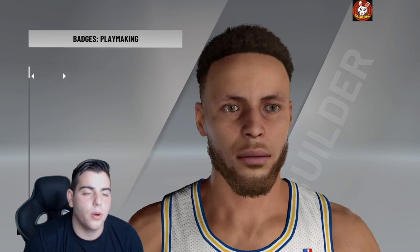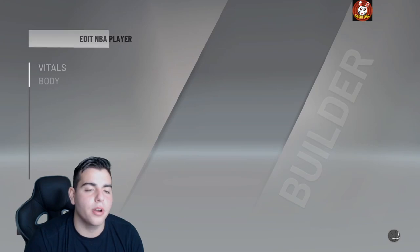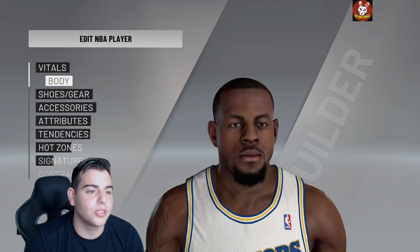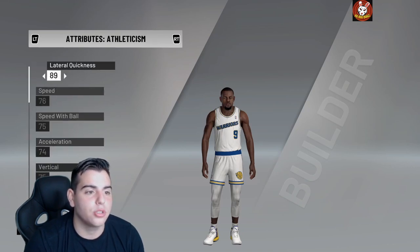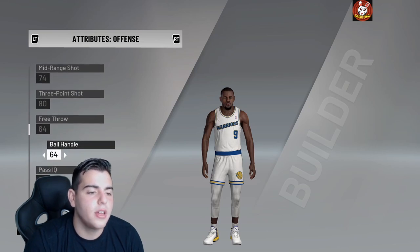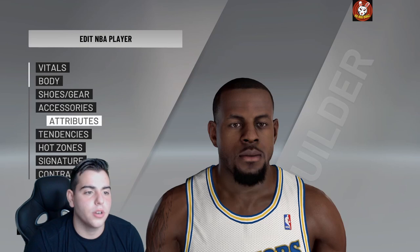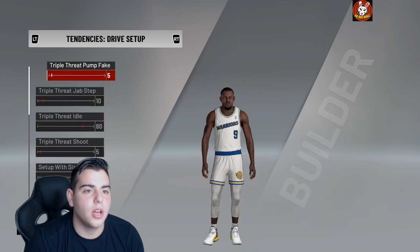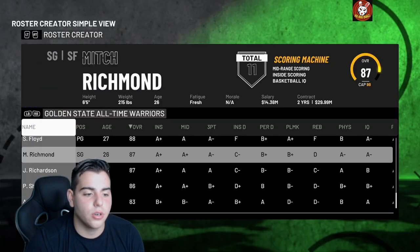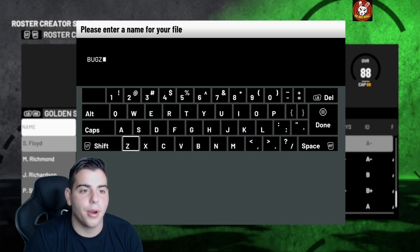Now get out of there — do Keep Changes and Return. Go all the way down to Andre Iguodala, then go to Edit Player. You pretty much just want to make him trash. For his body, make him 5'4" — the smallest possible size. Then go over to Attributes and make his ball handle a 25. Go to Tendencies and make his drive all the way down to zero. Back out, do Keep Changes and Return, press B, and press Save Roster. Name it whatever you want — I'll name mine 'bugs' so I remember.